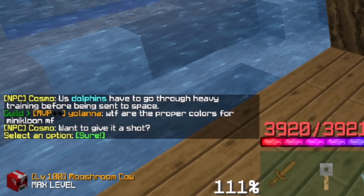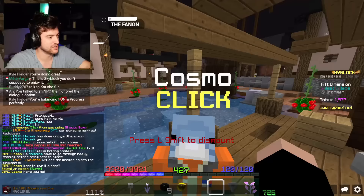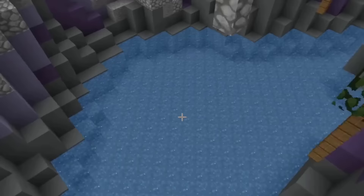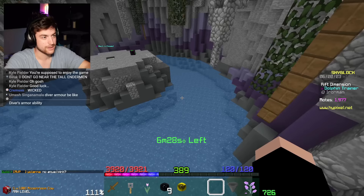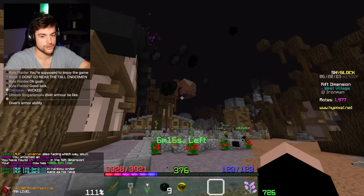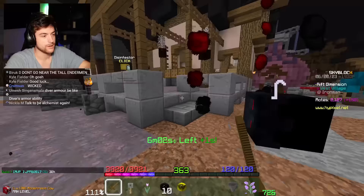Us dolphins have to go through heavy training before being sent to space - want to give it a shot? Dive in the water, pretend you're a dolphin! I get a soul from doing this - that actually had the proper diver armor's ability. There's just these leeches, like silverfish, just swimming around.